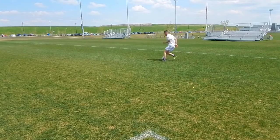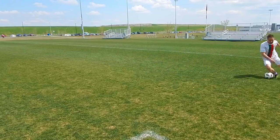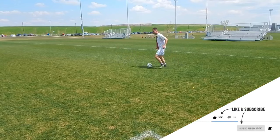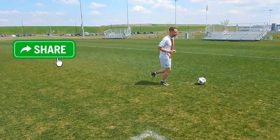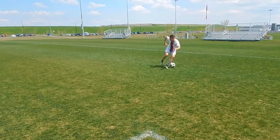The best dribblers dribble with a low center of gravity. They get low to the ground, their touches are sharp, they change direction quickly. Most players when they're on the ball are too upright — there's no bend in their knees, they don't get low to the ground, they can't protect or shield the ball. When you're dribbling, focus on the quality of your body movement as much as the quality of your touches. Bend your knees, be explosive with your turns, and protect the ball with your body.